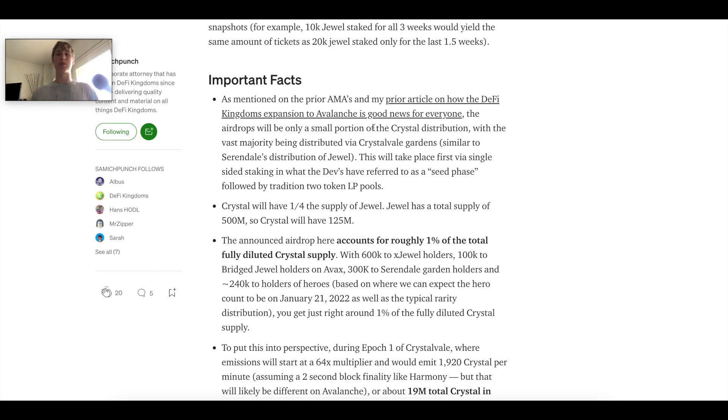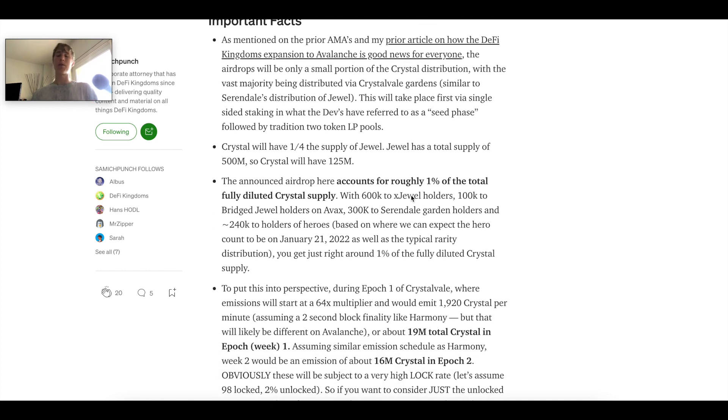Sandwich highlights a few important facts. First, DeFi Kingdoms expanding to Avalanche is actually good news for everyone. A lot of people think it'll be bearish for JEWEL, but no — everything is built around JEWEL. In their AMAs they've said they'll do everything they can to protect hero and JEWEL prices. Crystal will have a fourth of the supply of JEWEL, so the total supply is 125 million.